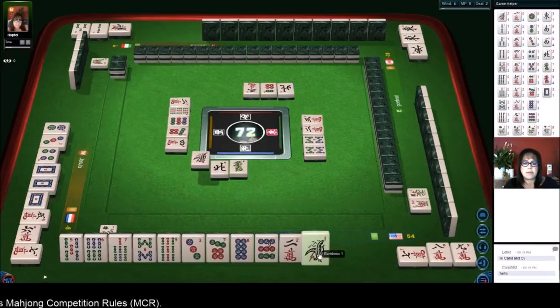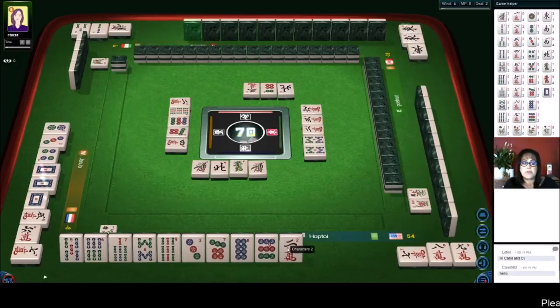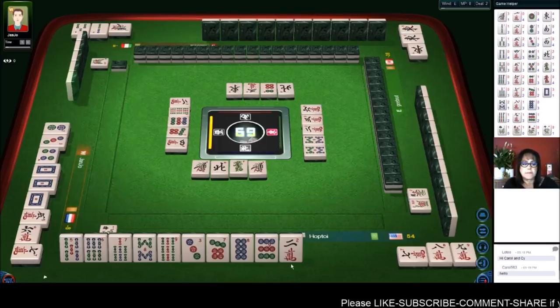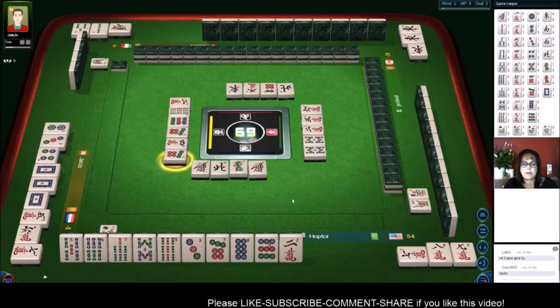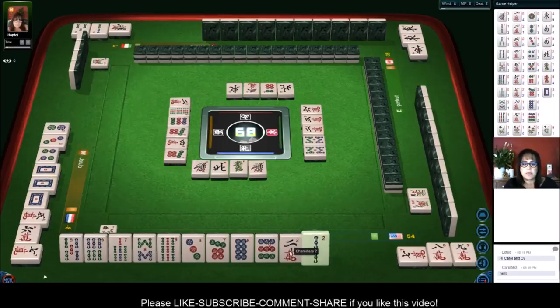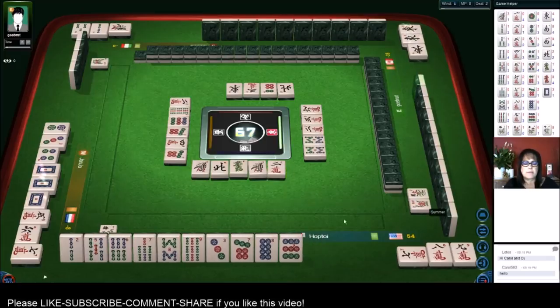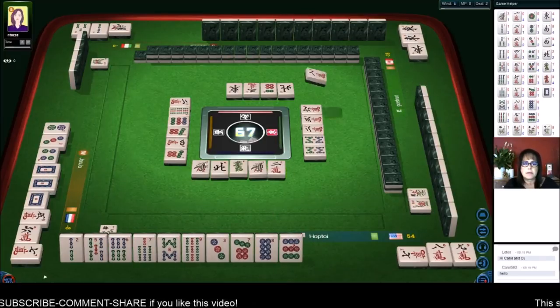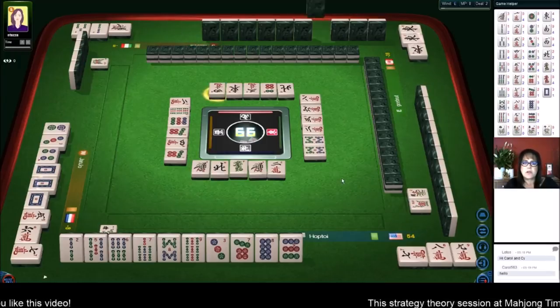One bam — no, we need a four bam or a seven bam, or a three dot. A three dot would be great too because then we'd be ready on a side wait: five, six — or a seven for an edge wait — that could give us another point. That's five or six discards so far because I threw an east that was claimed. We still need a pair in here.